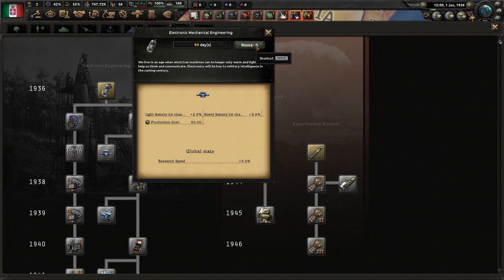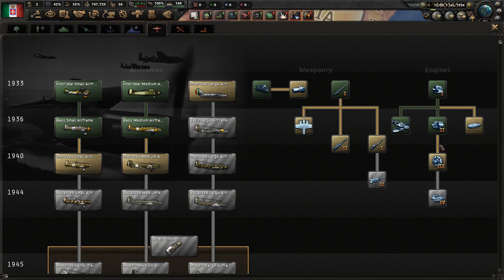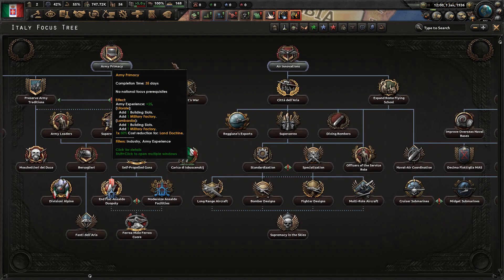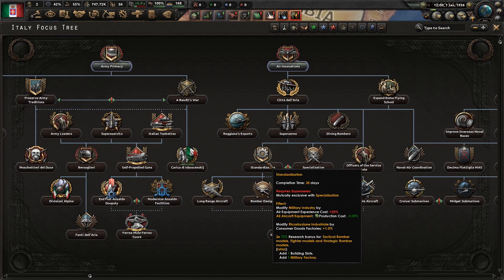As for research, we'll go for the standard research and some airplanes. As for the focus tree, you can go for army primacy or air innovations to make sure that your early war has some powerful bonuses.